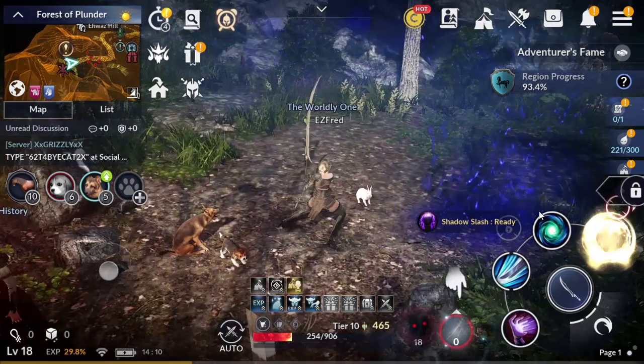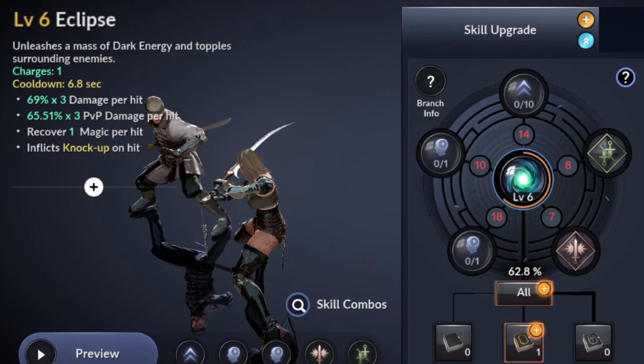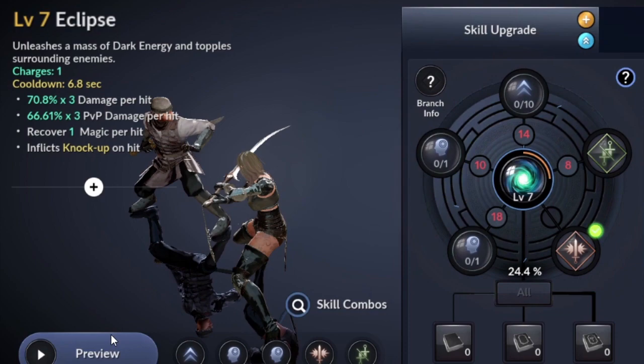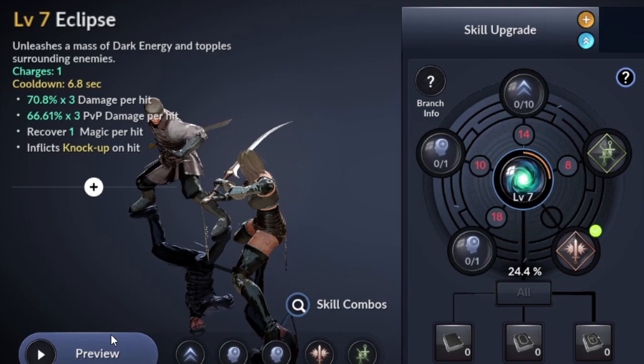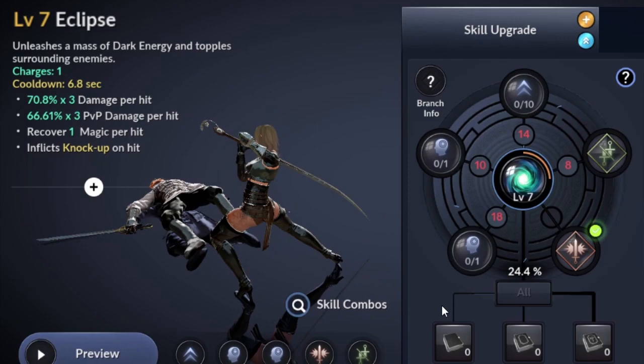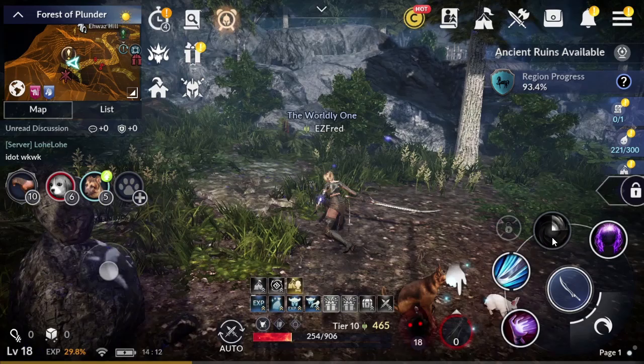Probably useful for PVE or boss raids. The next one is called Eclipse. This skill unleashes a mass of dark energy and topples surrounding enemies. Charges 1, cooldown 6.8 seconds, 70.8% times 3 damage per hit, 66.61% times 3 PVP damage per hit, recover 1 magic per hit, inflicts knock up on hit. Definitely this is a PVP skill, and you need to include this skill in your combo list.